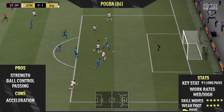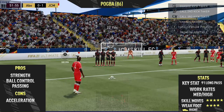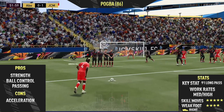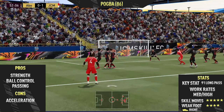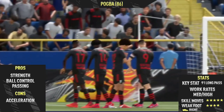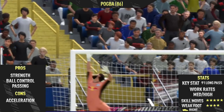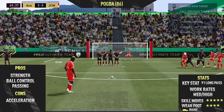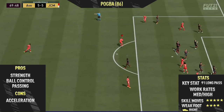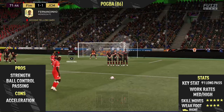Another good thing about this card is his nationality and league. He's French and plays in the Premier League, which is perfect for building hybrid squads. He can link to high-rated players like Martial for a really nice link-up. Icons obviously link with everyone, but even French icons like Henry and Zidane get a strong link to him, making him a really linkable player.